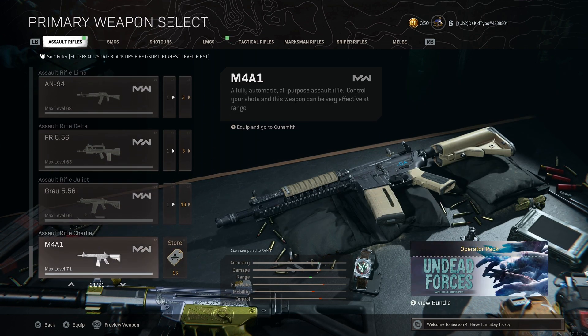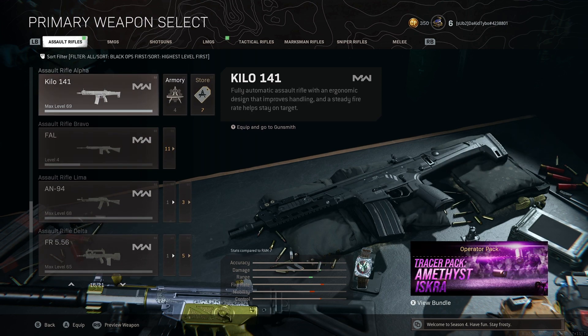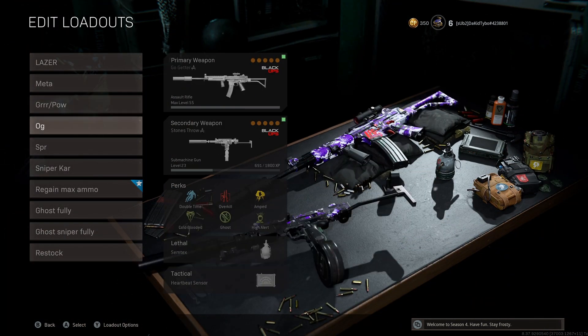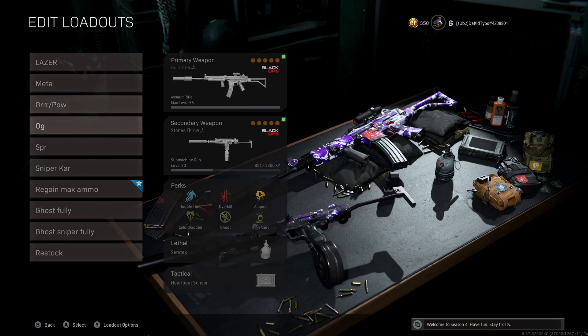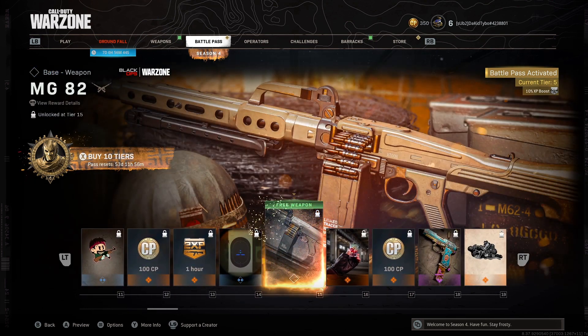The A94, the Grau, and the M4 — I wouldn't touch those really. The Grau is way too weak, the A94 is way too weak. The Kilo is okay if you have it leveled up, but there are way better options. The AMAX and these Cold War ARs are way better than those. The AMAX is still good — this is going to be one of the most open metas once the MG82 gets nerfed. I hope it's not way better than everything else like it is right now, because it shoots faster than the M13 but hits like the AMAX, and its recoil is a lot easier to control.